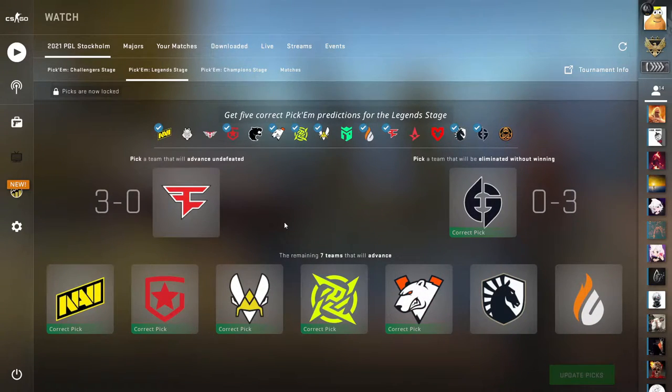Moving on to the Legends stage — this one was quite a bit easier because it was pretty obvious what teams were going to make it through. My only real mistake was not putting G2 instead of Liquid. I was watching someone's video and a lot of people put Liquid, so I just went with it, but my mind completely forgot G2 existed. I locked it in and was watching the first game like 'wait, G2 is in here — why didn't I put G2?' Same strategy: best seven teams at the bottom. Na'vi, Gambit, Fatality, NiP with device — all for sure.